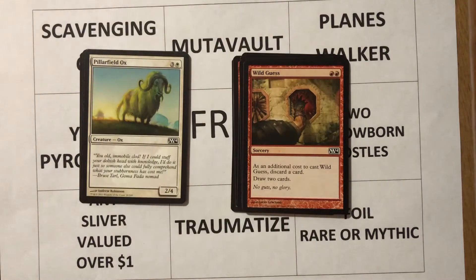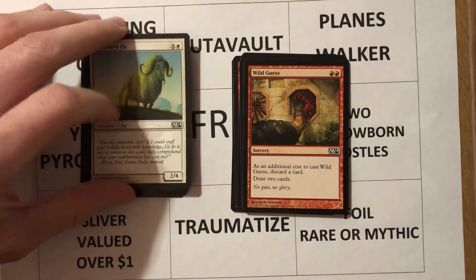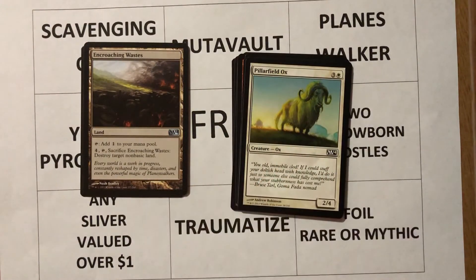Pillar-Filled Ox — four mana, three and a white, you get an Ox that's a 2/4 and it's a vanilla creature. Not even in my most 'stall on the ground and attack with flyers' deck do I want to play this. I think there are quite a few other cards that can do a lot more work versus Pillar-Filled Ox.